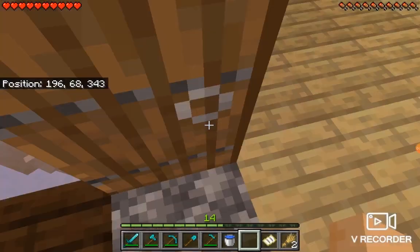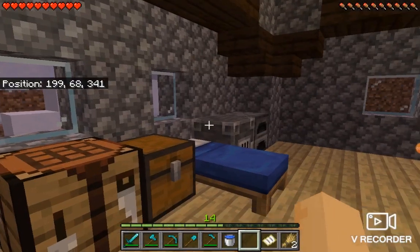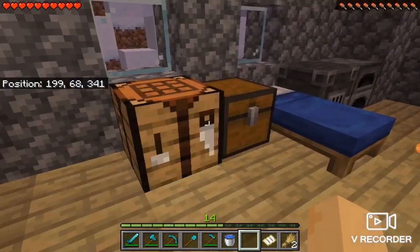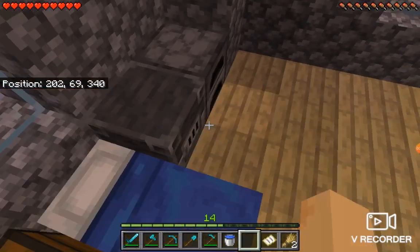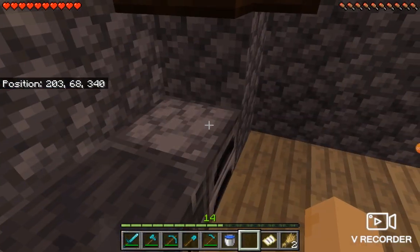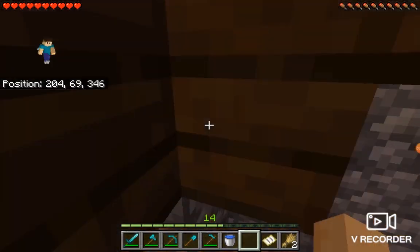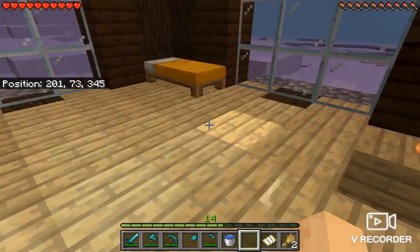This is the inside. So this is what's inside: my crafting table, my chest, my bed, my furnace, and my blast furnace and my furnace. Blast furnace for food, furnace for normal stuff.